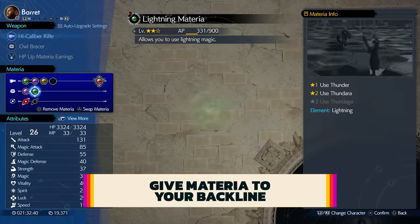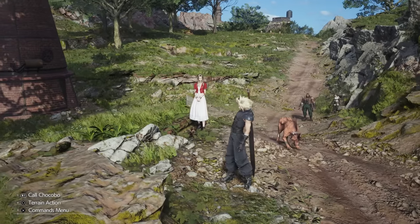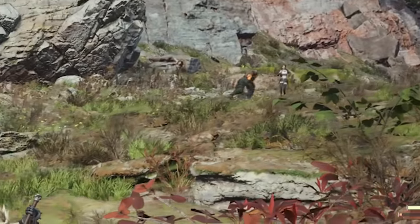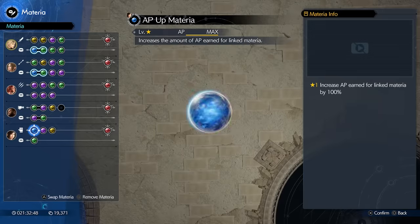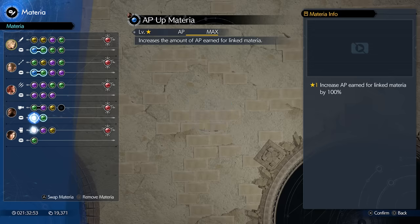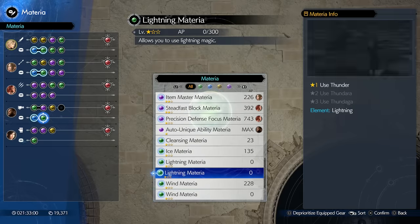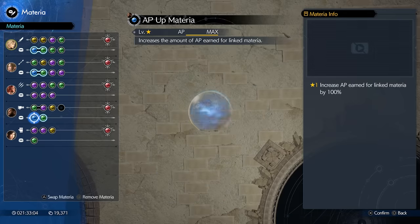Keep an eye on materia you want to level up on your backline — party members following you but not in the main three. Not only do they help out in battle, but because they're participating, they also gain AP for materia. Any spare materia that needs leveling should always be thrown on characters you don't use too much. This doesn't apply during some encounters or VR sessions, but any other time, always keep your materia growing because you need a lot of AP throughout your journey.